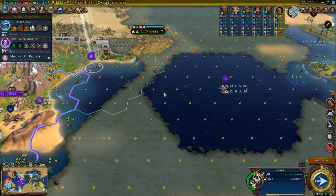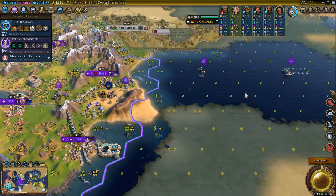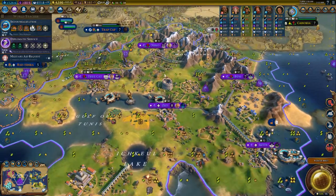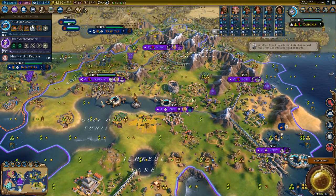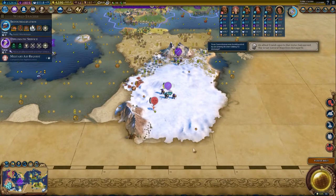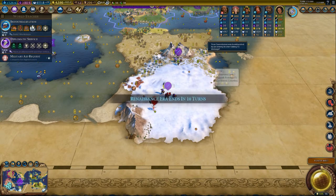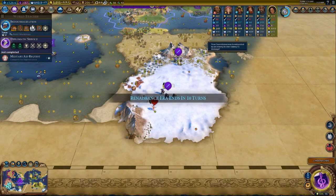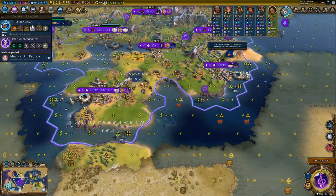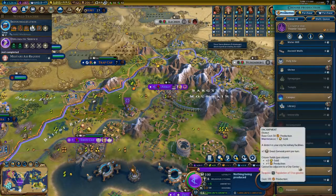Let's hope we can bring — these two industrial districts should cover all the cities. That's actually really really nice. Now we can build spies, so we should build spies in some cities probably.